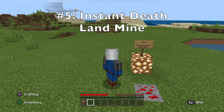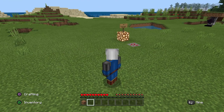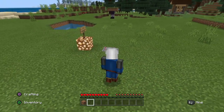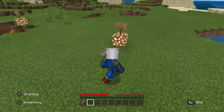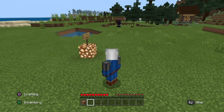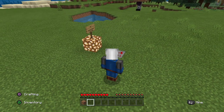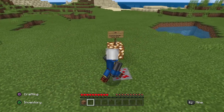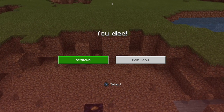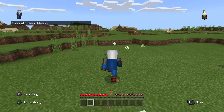Landmine number five: the instant death landmine. Again, very evil. Probably don't want to pop this on your friends in an unsuspecting manner because they are not going to be pleased. You're probably noticing that this redstone ore is very conspicuous — no one's going to walk over that. We can go over how to hide these coming up next, but let's just demonstrate the instant death. That's quick — you may even say instant. Very, very evil to just have those laying around.